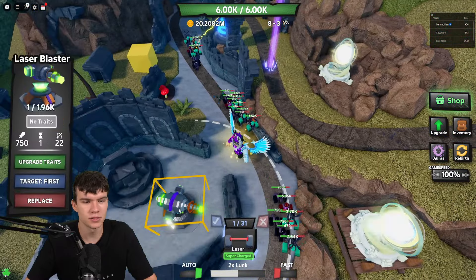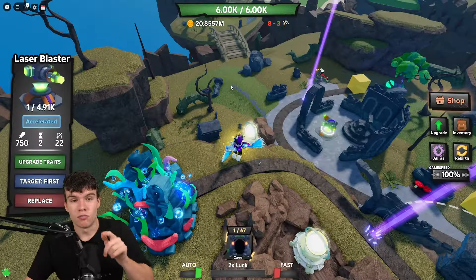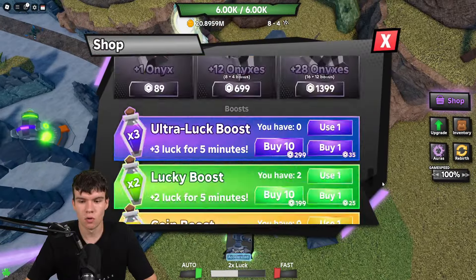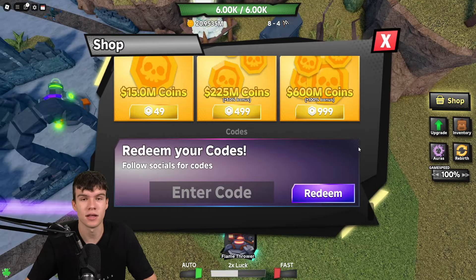Let's redeem all of the newest codes inside of Tower Defense RNG. If you don't know how to claim codes, go to the right, click on where it says shop, then scroll all the way down to the bottom and type your codes in there. These are in no particular order, so let's get into it.